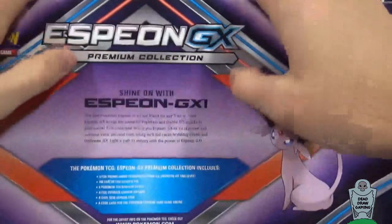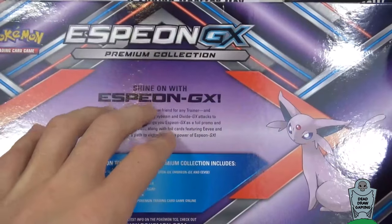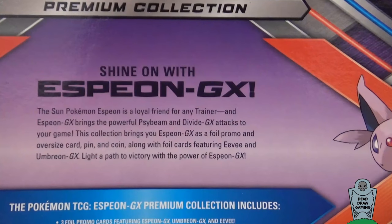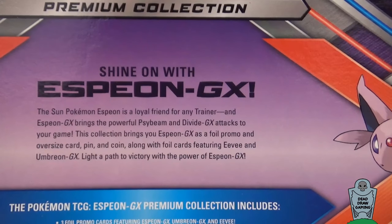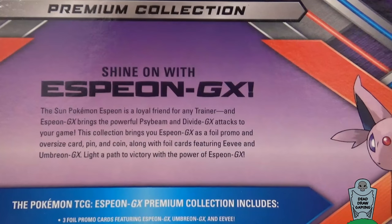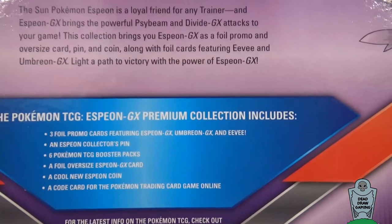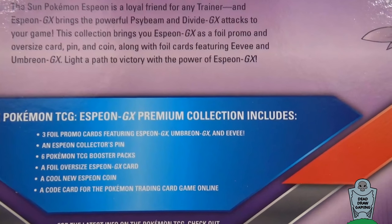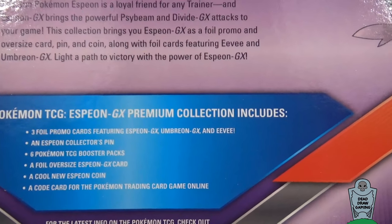These come out on July 14th, so you can go to Target or Walmart or just message us and we can hook you up with one. We're gonna read the back of it quick. You can shine on with Espeon GX — the Sun Pokemon. Espeon GX brings the powerful Psybeam and Divide GX attacks to your game. This collection includes Espeon GX as a foil promo card and oversized card, pin and coin, along with foil cards featuring Espeon and Umbreon GX. The Pokemon TCG Espeon GX Premium Collection includes three foil promo cards featuring Espeon GX, Umbreon GX, and Eevee, an Espeon collector's pin, six Pokemon TCG booster packs, a foil oversized Espeon GX card, a cool new Espeon coin, and a code card for the Pokemon trading card game online.